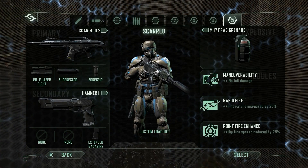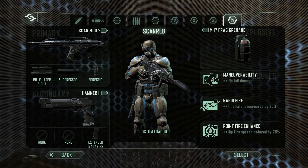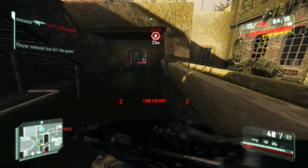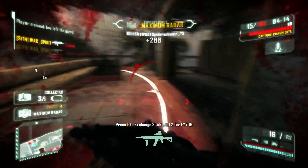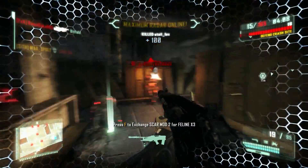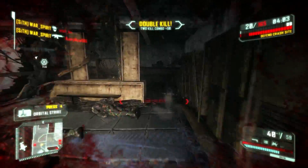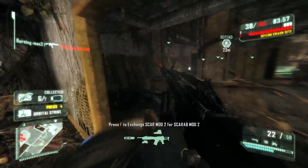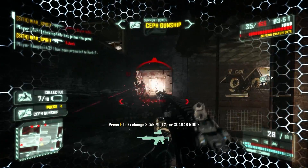Up next is the infamous Scar — anyone who is a Crysis fan will know about the Scar from Crysis 1, Crysis Wars, Crysis 2, and Crysis 3. It was always the most popular weapon, and this is my preferred loadout for it in Crysis 3. I am using a silencer on the Scar, which not too many people use, and it really helps because it basically makes you invisible to enemies. You can walk onto a crash site, kill a bunch of guys, and walk back off — they just can't find you, especially if you throw in some stealth, dodging in and out of cover and flanking.